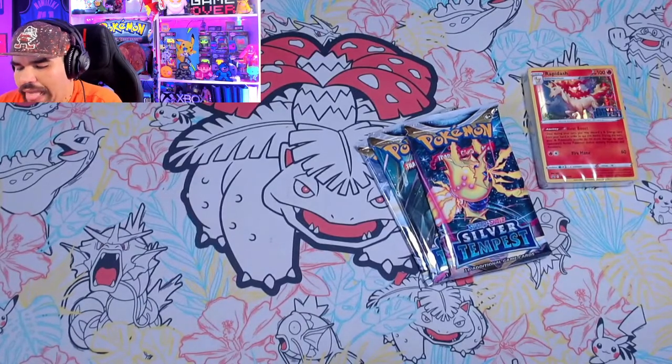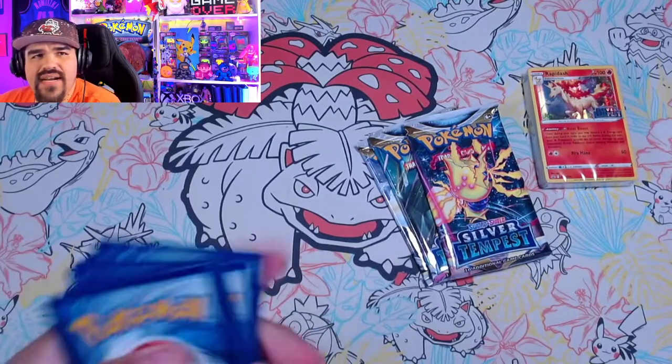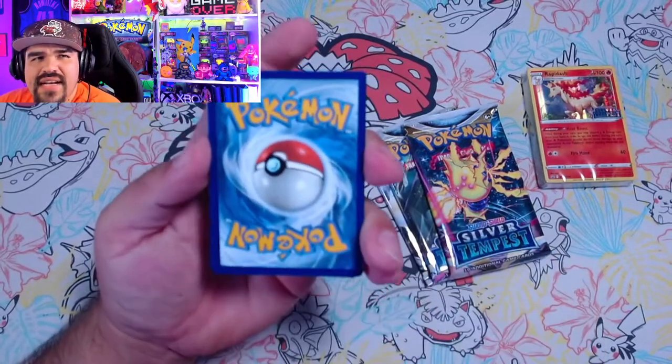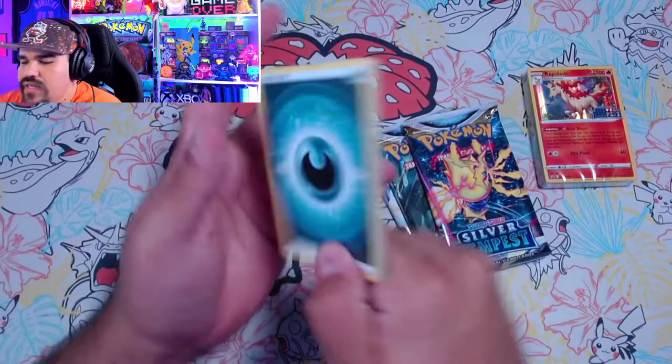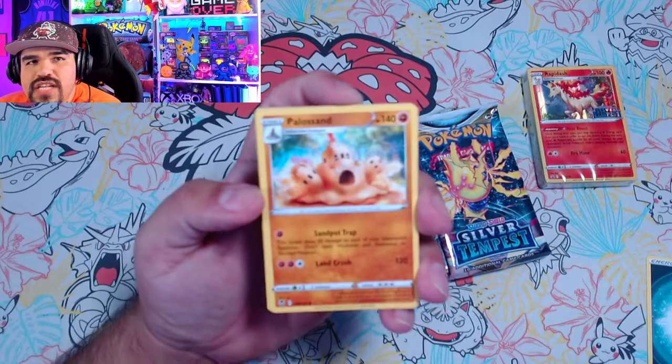There is a Trainer Gallery and also three different Radiant collection cards. I think one's Alakazam, and I forgot the other ones. Let's go Grass. So this is our very first look at this new set for the first time ever.